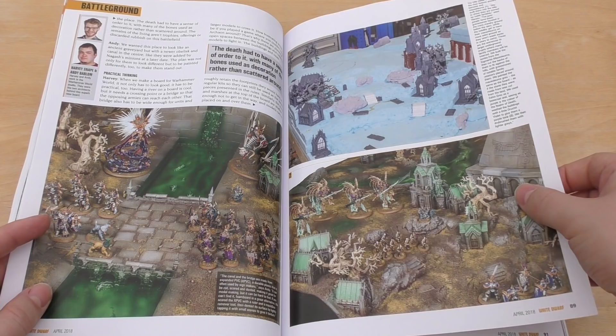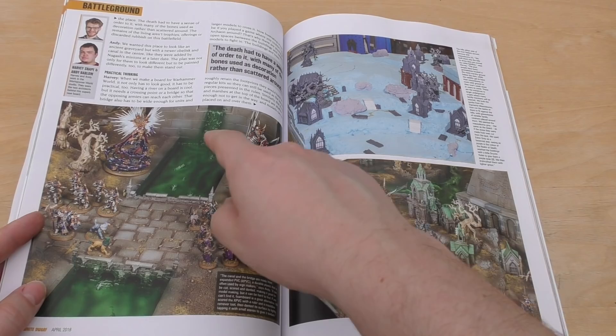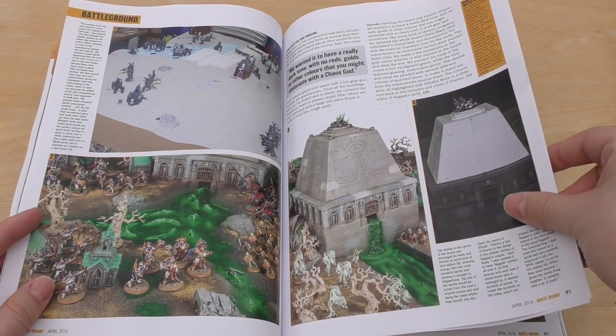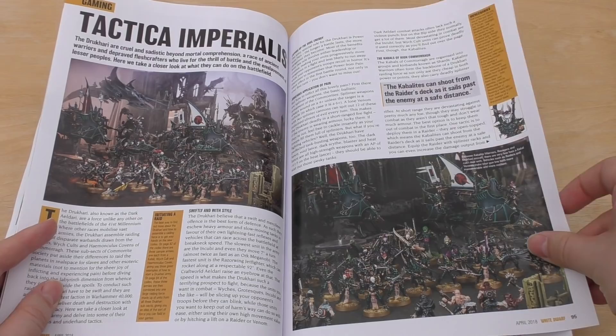They're showing you how to make some epic scenery. I love all these souls and this river — or ghosts, I don't know. It kind of reminds me of the River of Styx if you're into your Greek mythology. It's so epic — look at that building and the trees.